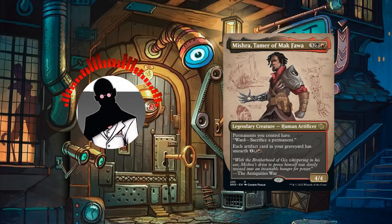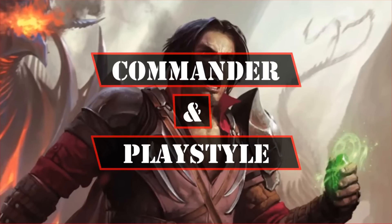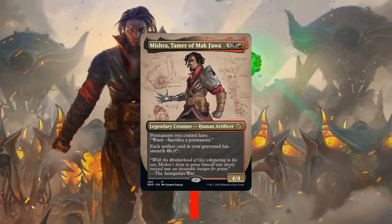So with that out of the way, let's start by taking a look at the commander and play style. Mishra Tamer of Mak'fawa is a 4/4 human artificer that costs 3, a red and a black, and possesses the following abilities: permanents we control have ward — sacrifice a permanent — and each artifact card in our graveyard has unearth for 1, a black and a red.